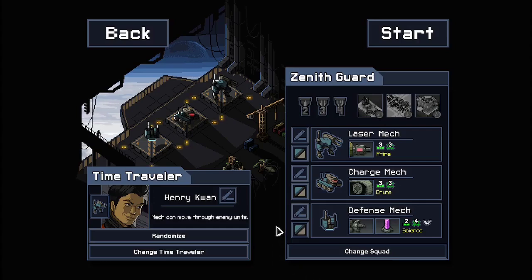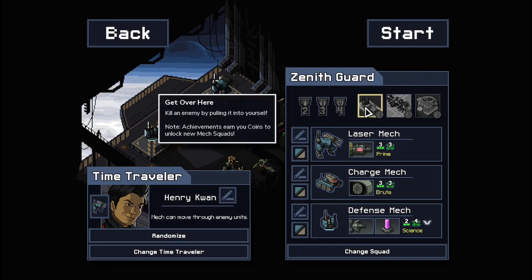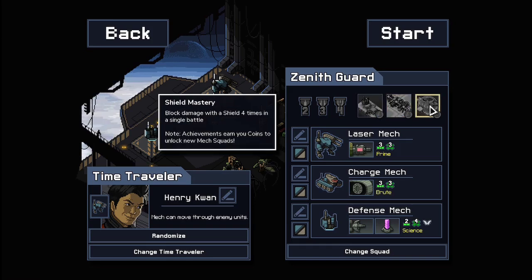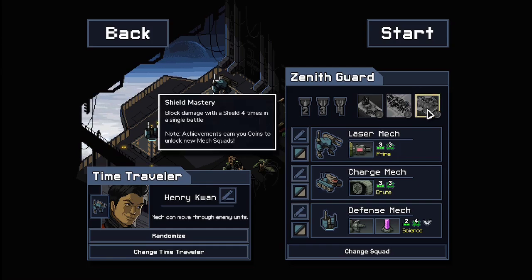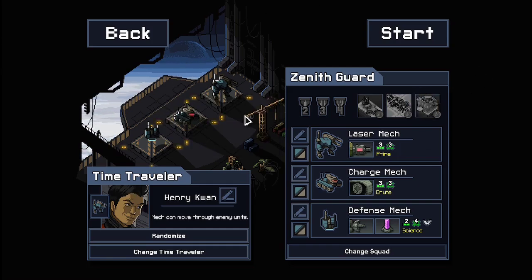Hello and welcome back to Into the Breach. Today we're playing as the Zdenith Guard. Our objectives will be to kill an enemy by pulling them into us, to hit four enemies with a single laser shot, and to block damage with a shield four times in a single battle. So without further ado, let's just begin.